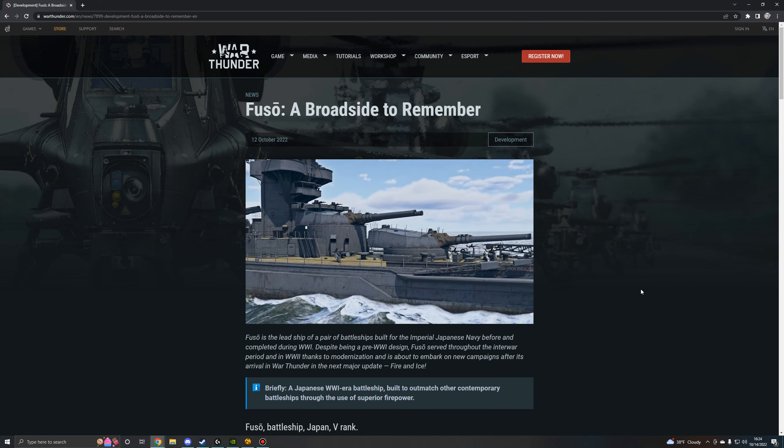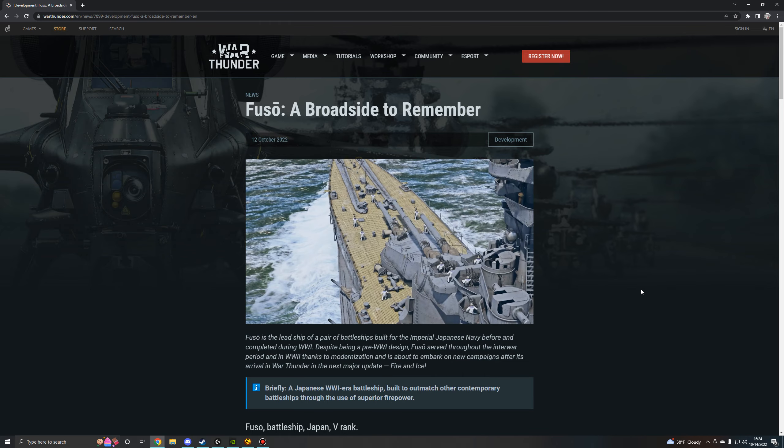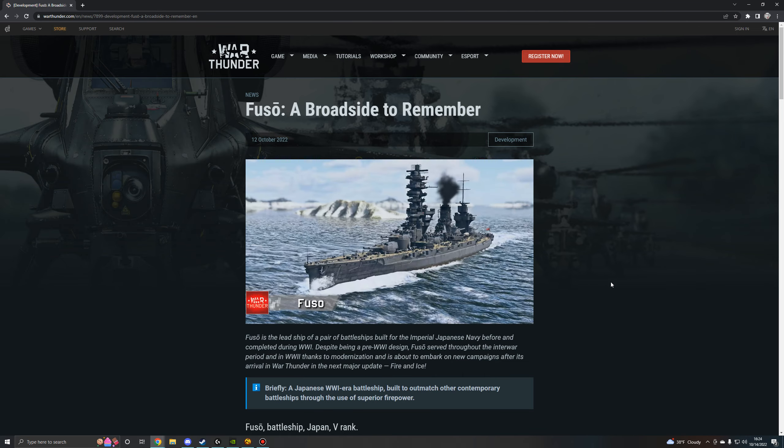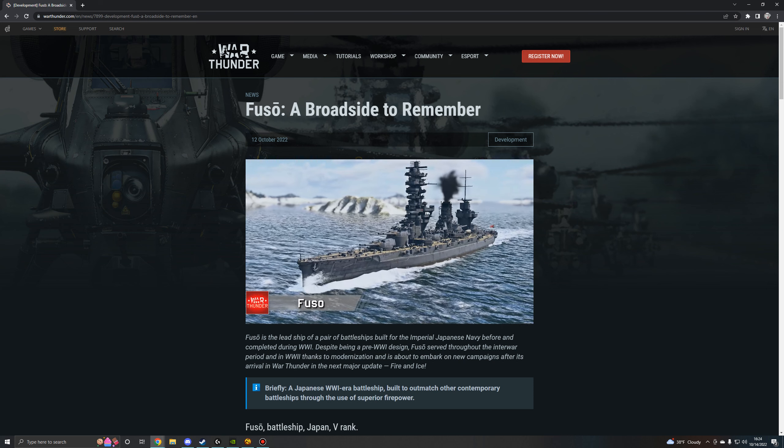This is arriving in the next major update, Fire and Ice, to the Japanese Blue Water Fleet tech tree, and is a pretty exciting way to start. I'm very excited to see the Fuso in the game, and I'm curious to see where else we're going with this update. Of course, I know a little bit more since I'm getting to this video two days late — we have a whole new sub-tree coming to the Swedish tech tree. So that's about it for this one. Thanks for watching, and I'll see you in the next War Thunder upcoming content video.